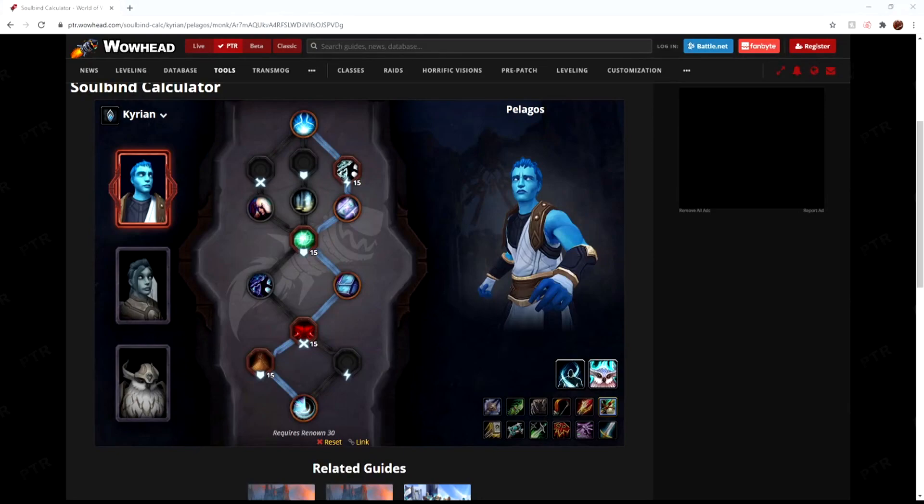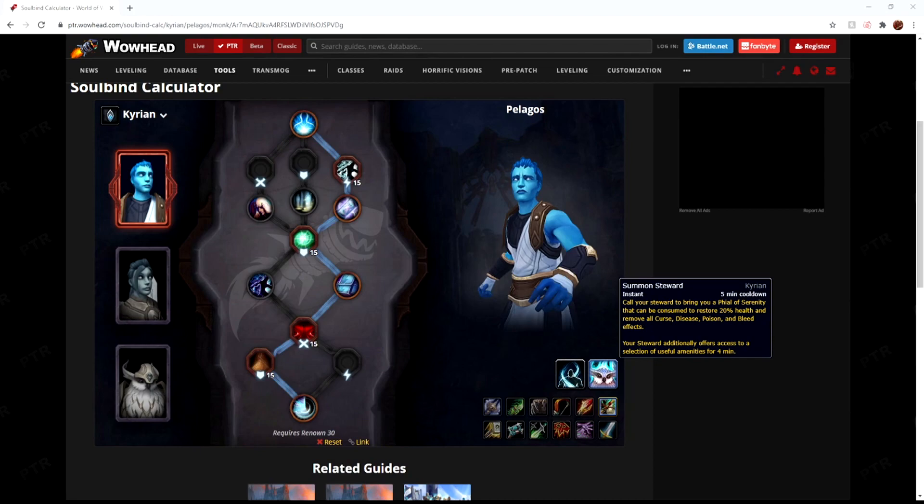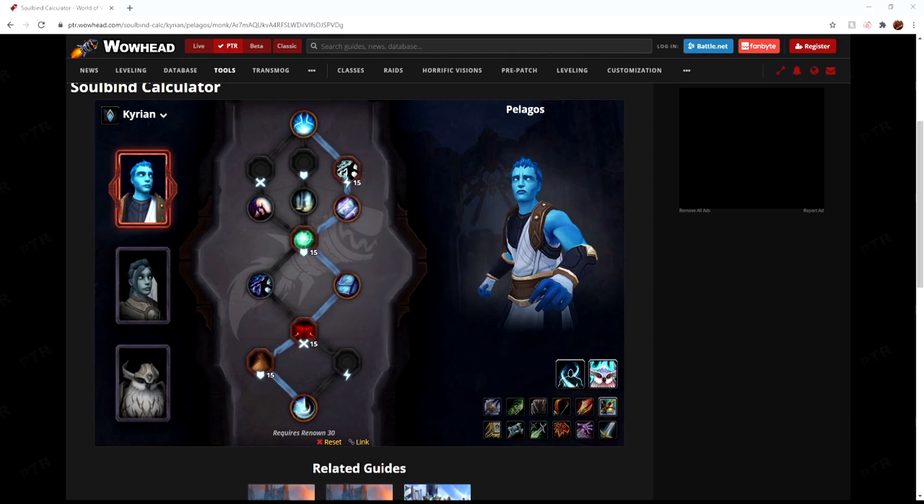The best covenant for Windwalker is Kyrian with the Pelagos soulbind tree. Kyrian gives you Weapons of Order, which grants a Mastery increase, reduces the chi cost of Rising Sun Kick by one, and makes Blackout Kick reduce the cooldown of Fists of Fury and Rising Sun Kick by an additional second for 30 seconds. The Steward gives you a Phial of Serenity — a 20% max HP heal that removes all curses, diseases, poisons, and bleed effects. For conduits I chose Tumbling Technique, Harm Denial, Coordinated Offensive, and Fortifying Ingredients. I took Tumbling Technique instead of a potency conduit to pick up Phial of Patience, which increases your Phial of Serenity's healing by an additional 35%, done over 10 seconds — giving you a 55% max health heal over 10 seconds.